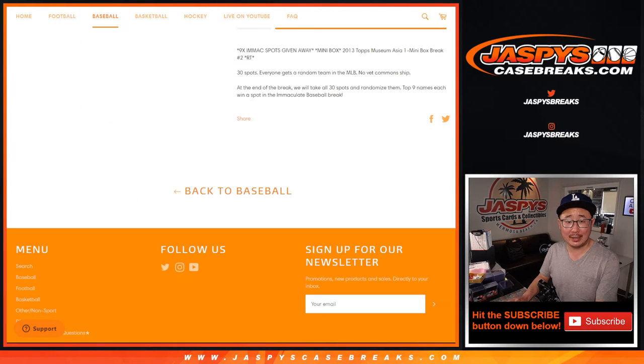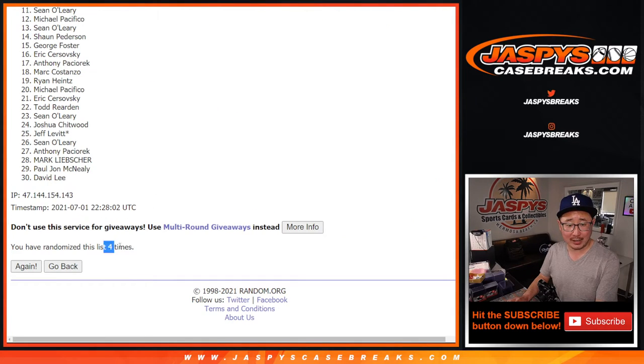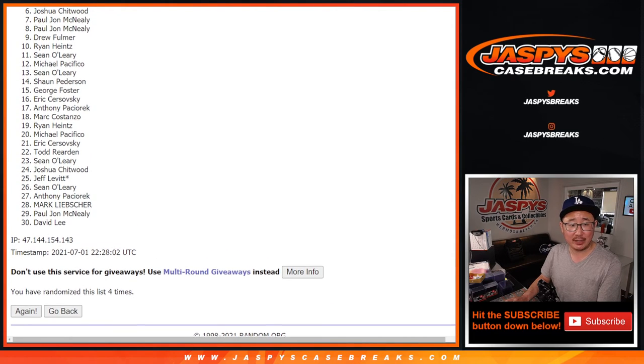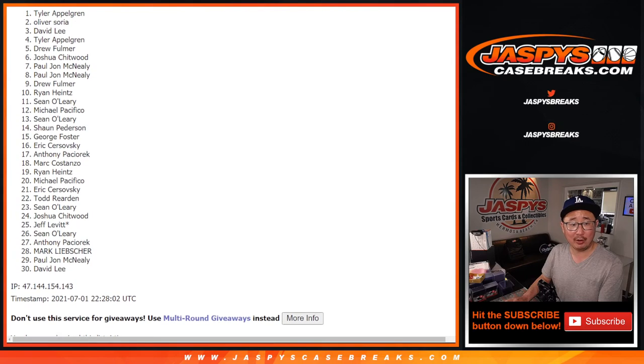After four, again, it's the top nine. After four, we got four right here. So from 10 on down — Ryan, sad times for those between 10 and 30, but I appreciate everybody giving this a shot. Again, we do have to do one more of these, so if you feel like taking another shot, jazbeescasebreaks.com — go for it. Top nine happy times for Drew, PJ, PJ, Joshua C, Drew, Tyler, David, Oliver, and Tyler.